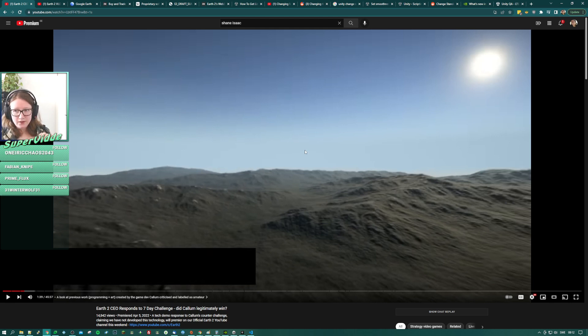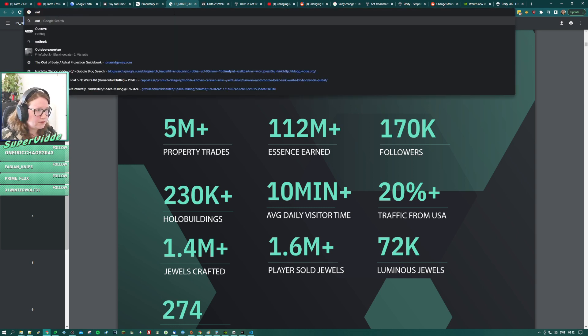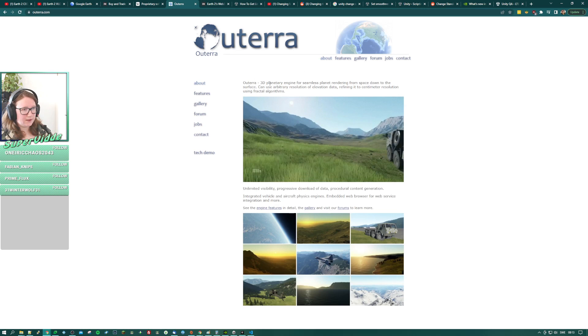Did he just say all of this was created by one developer? I saw a comment suggesting some assets may have come from the asset store. Also, some part of the screen is blacked out — I think Josh Strife Hayes noted that too. There seems to be a portfolio or project called 'Horizon' visible, but it's hard to find anything about it.